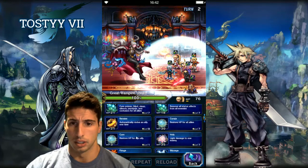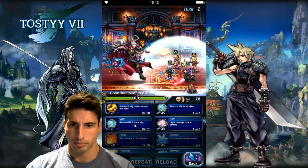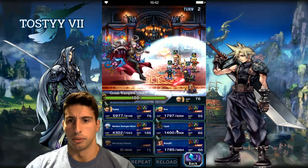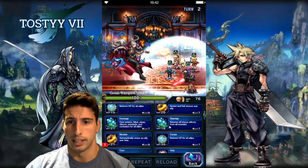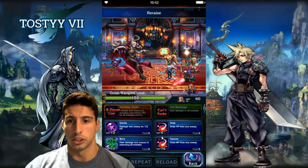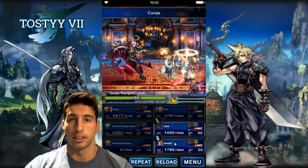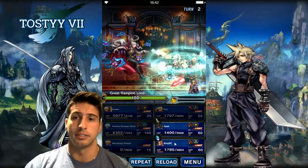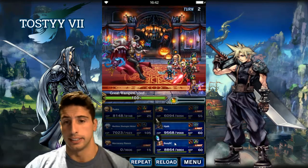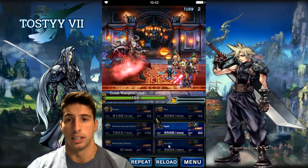On this turn we're gonna go for a Re-raise and a big heal on the whole party. We're gonna break the attack and magic — this is really important guys because we're gonna be taking a lot less damage. Make sure that your healer and Nicole, if possible, have status ailment resistance.